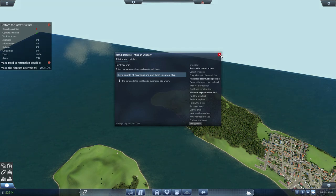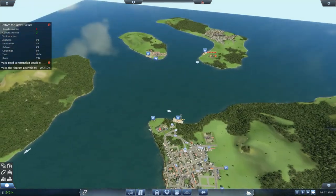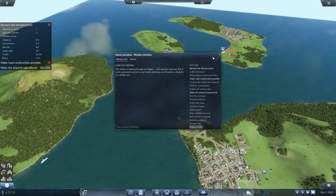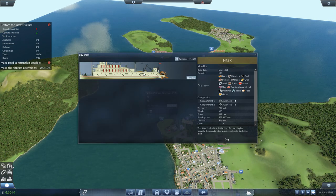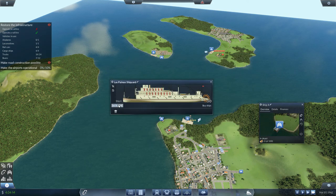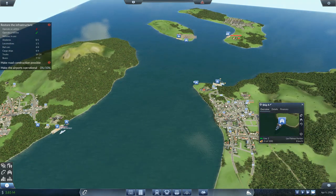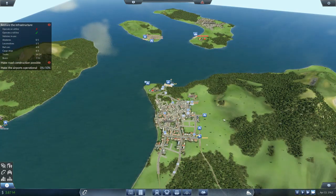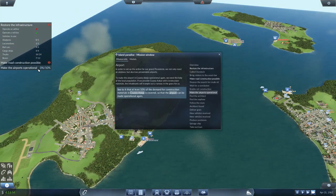One million dollars to salvage — it's probably going to tell us we're bankrupt soon, but that's okay. There we go — it'll give us four million dollars. There's no penalty in this mission for taking the money. Buy another one because we raised the sunken ship. Set line on the same line. We really need to get this iron ore down and all this slag and steel out — all this construction material is going to make the airports operational again.